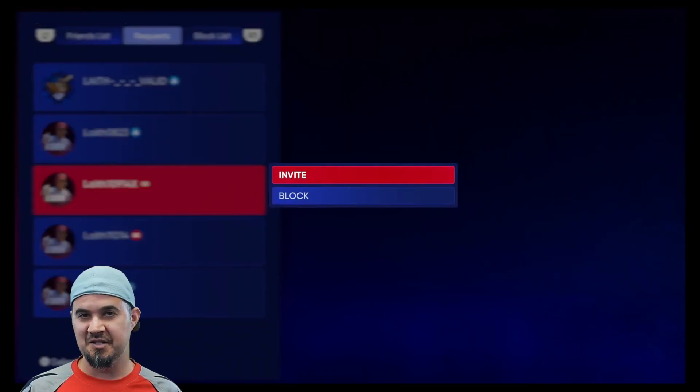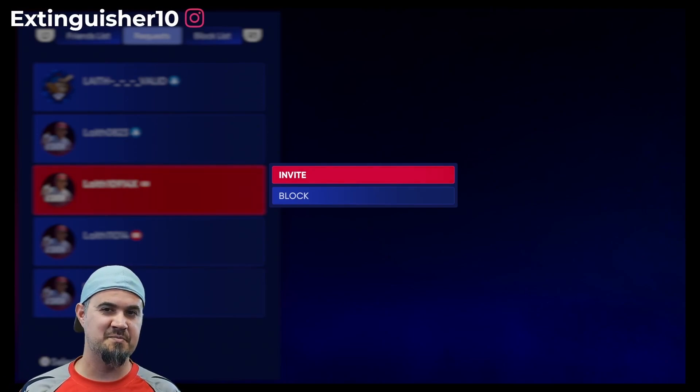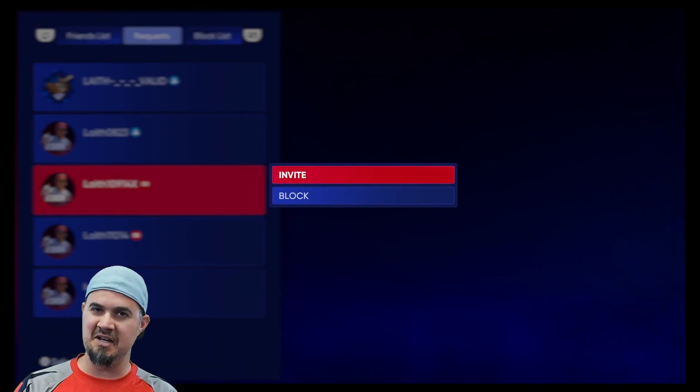You select the player, hit invite, they accept it, and then you load in like any other game. You can do this with head-to-head using major league teams, with your Diamond Dynasty team in co-op, or you can start a franchise together — all of it works.